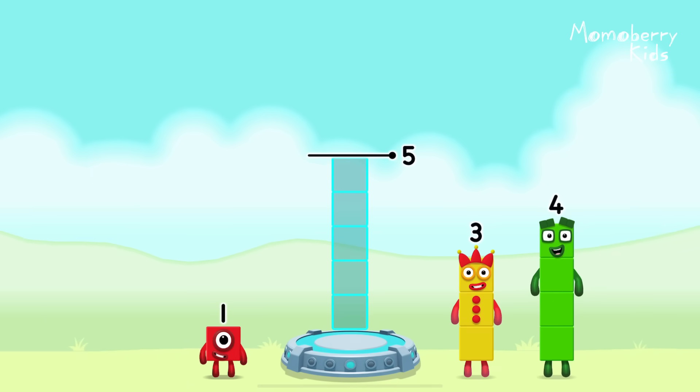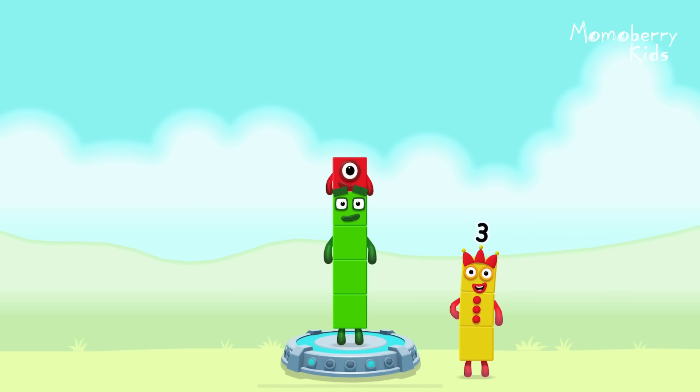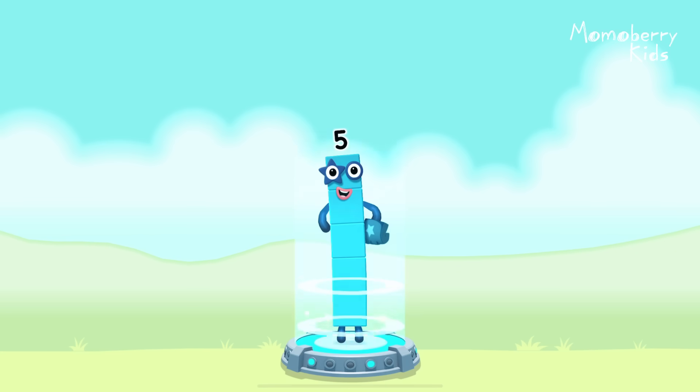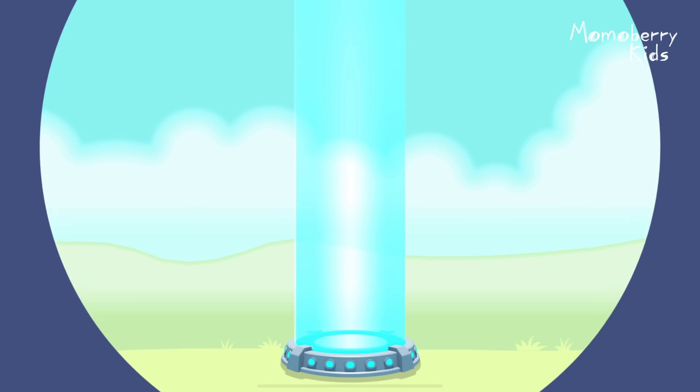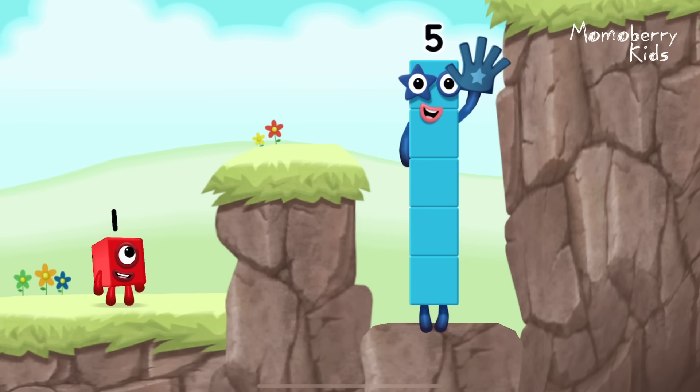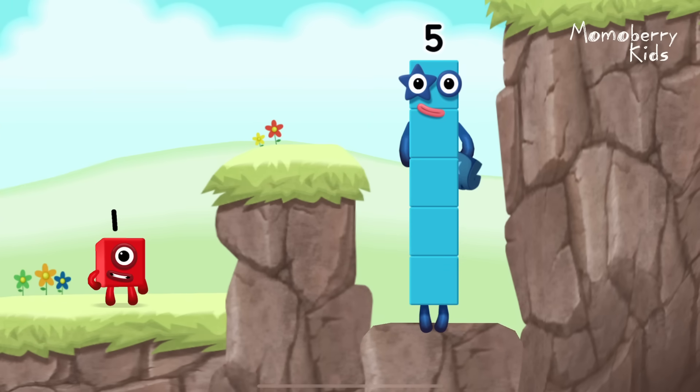How can we get the number blocks to make five? Here to help. Three, four, one. You got it. Four plus one equals five. Five, five. Yes, you got it!